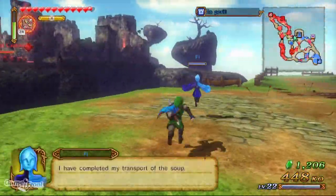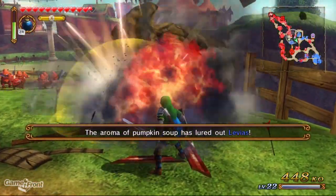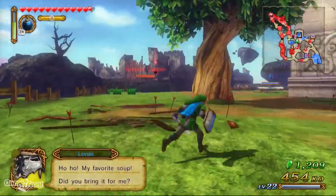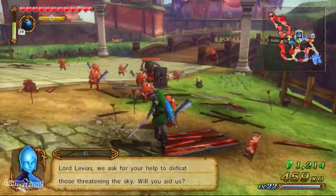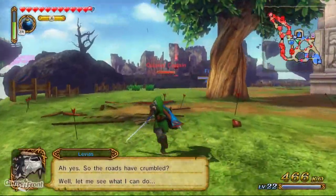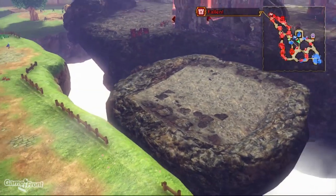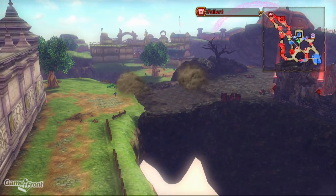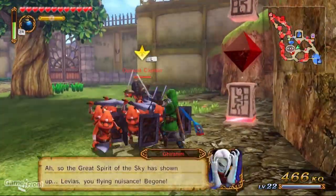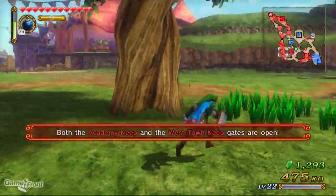I have completed my transport of the soup. Oh, my favorite soup — did you bring it for me? Lord Livius, we ask for your help to defeat those threatening the sky. Will you aid us? Oh yes — so the roads have crumbled. Well, let me see what I can do. Nudge. Oh no, something fell — I'm gonna get that back. First of all, let's get this one. Hello Ghirahim! There we go, got that one — let's capture this one. Hey, it's Ghirahim! See ya.